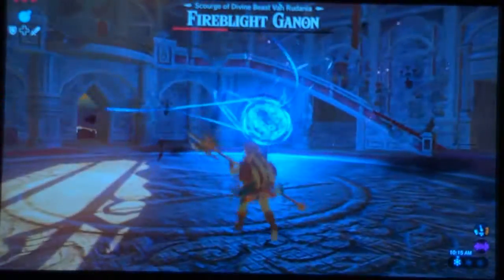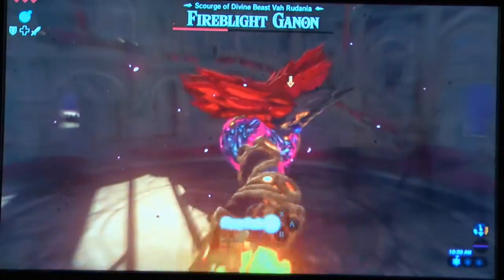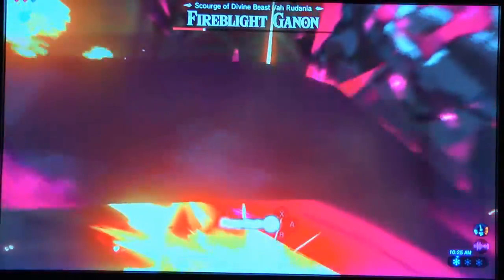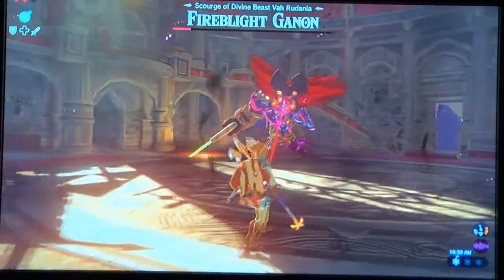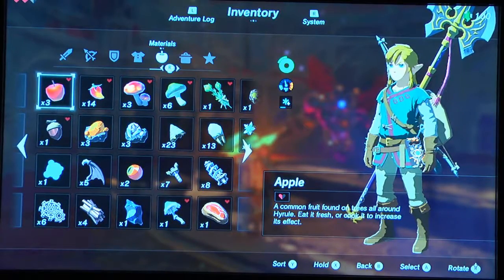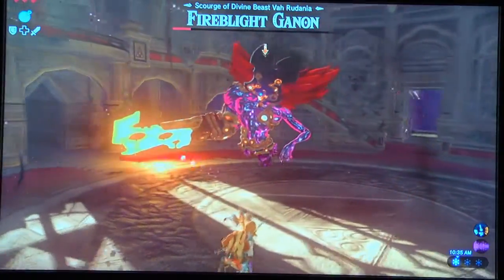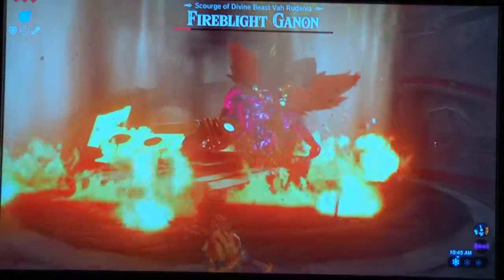Now it's moving — this is the hard part of the fight where I mess up the most. He'll switch between melee attacks and laser attacks. The trick to dodging the laser: wait for it to disappear, and the moment it disappears, move. Don't even wait any longer — that's your sign to jump out of the way and you should be okay.